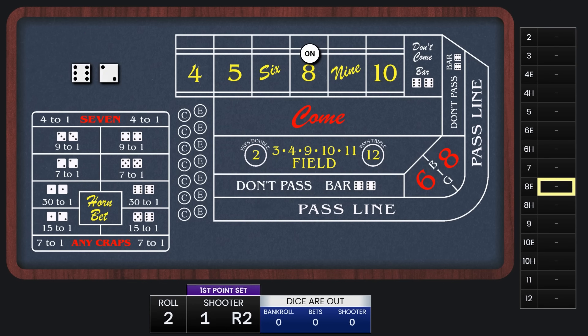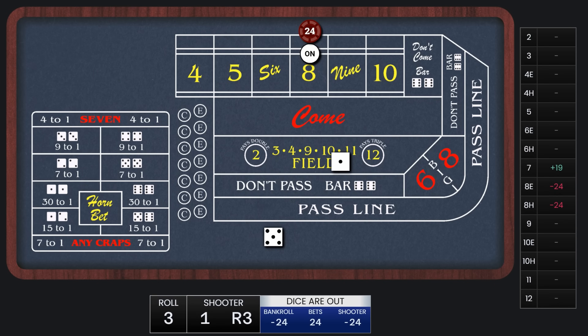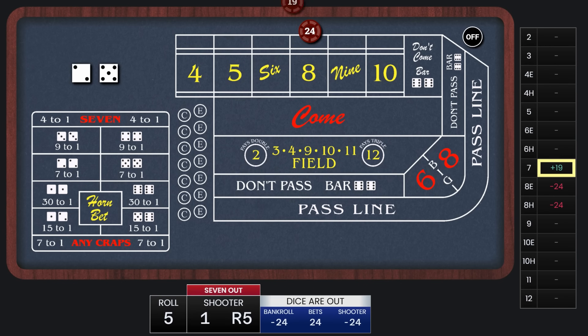The point is going to be 8, so we'll lay $24 on the 8. And there's our 7-out, so we win $19.